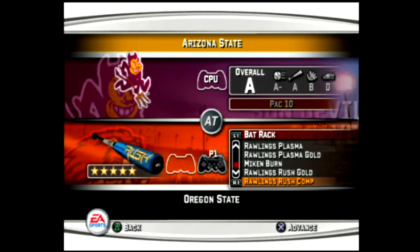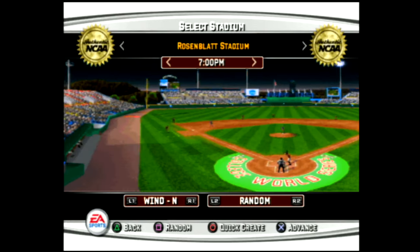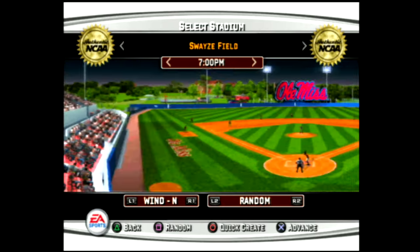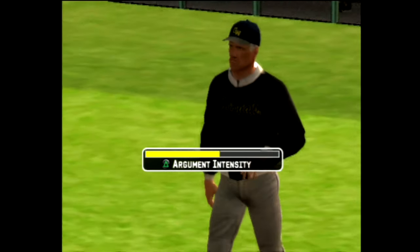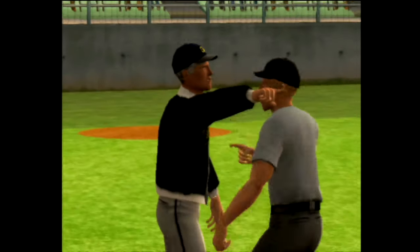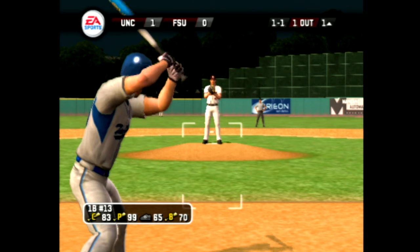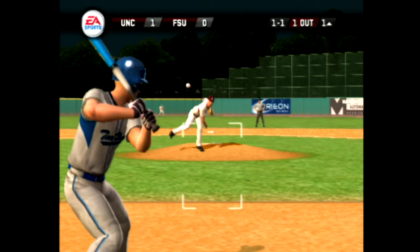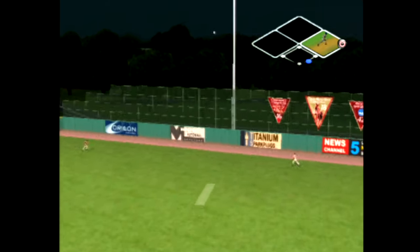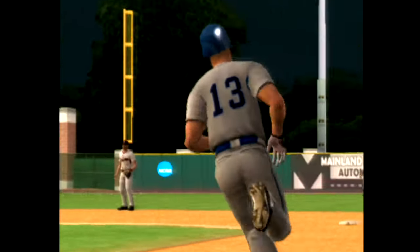MVP07 also offers a new feature called Bat Rack, where you can pick the bat your team uses. It has no real functionality other than aesthetics, but it's a cool little addition. The game also offers a lot of the same stadiums we've seen in previous MVP games, but there are some real NCAA stadiums in the game, which is always fun to see. You can still get your manager ejected by arguing calls, which is still so fun to this day. The gameplay segment here runs a little shorter than usual because there really isn't anything new to talk about other than the zoomed-in batting camera and pure analog pitching.